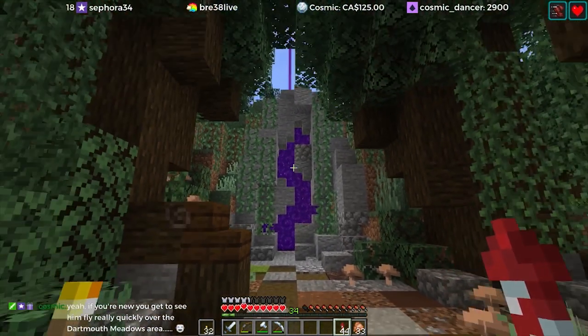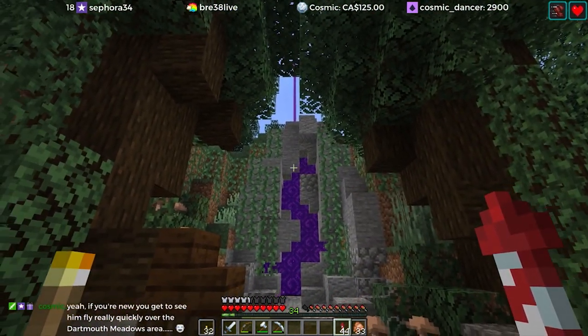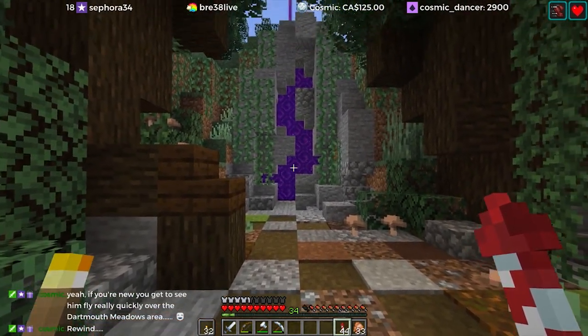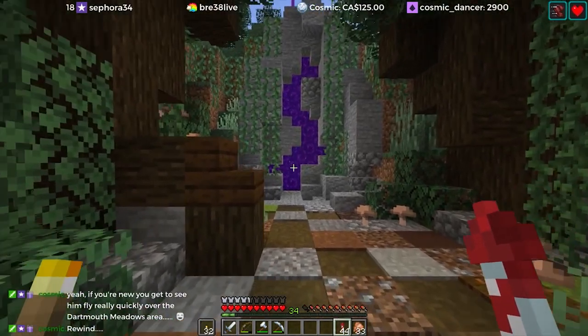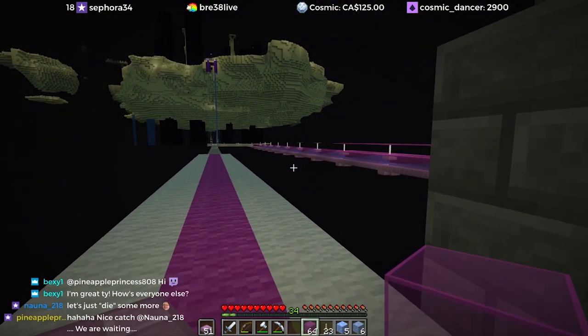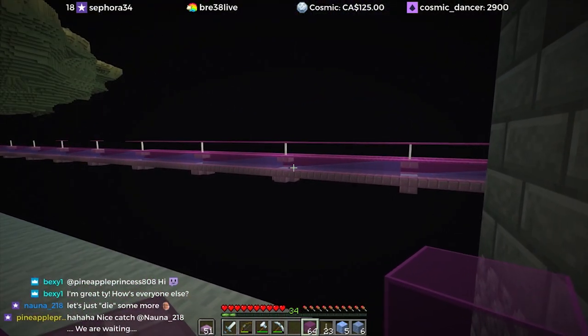By the way, I think someone might have had a creeper explosion on here because this thing was a wreck, but in the process of fixing it I also used some of the new stone stairs and slabs that are available. This craft looks way better now — you can do some really cool stuff with slabs. That's starting to look really cool now that it's all together.